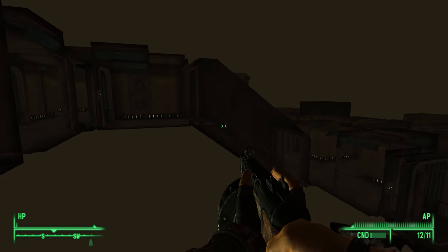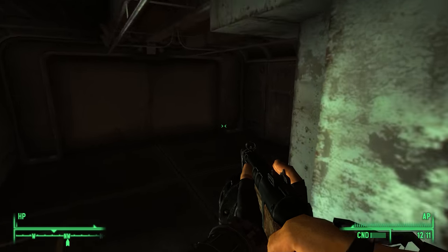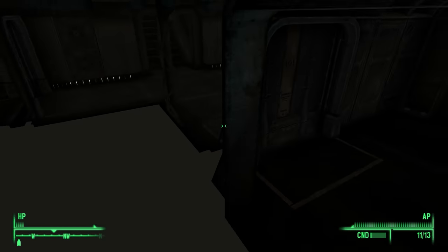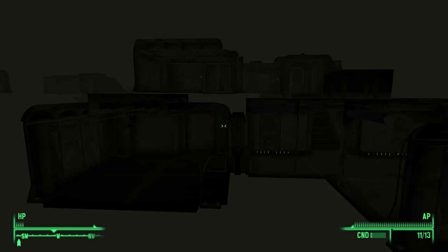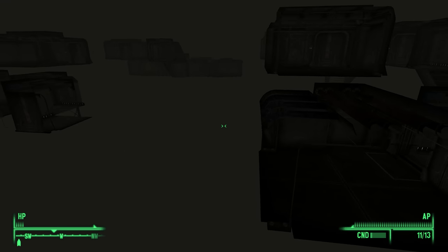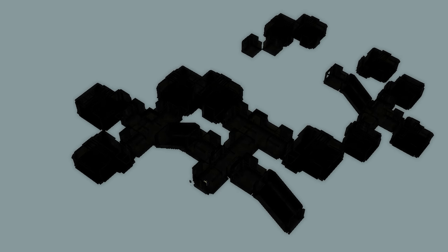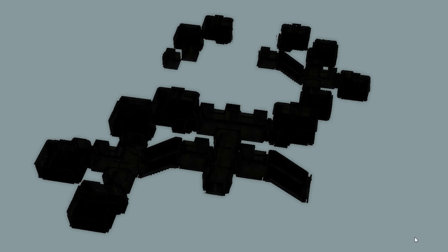There are some additional unused rooms connected to the hallway which might have been intended for additional hallucinations. One of the doors in this hallway leads to another unused cell that appears to be an early, unused version of the dorms found in the living quarters. Interestingly, this version has a much different layout than the one used in the final game.